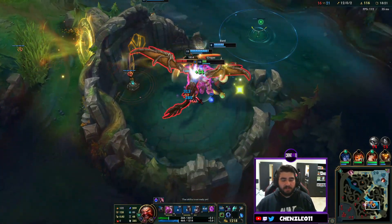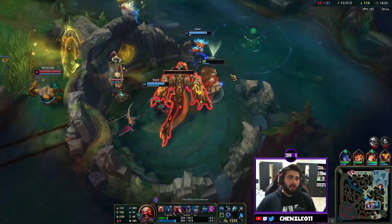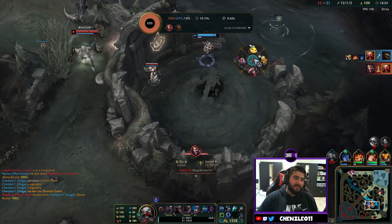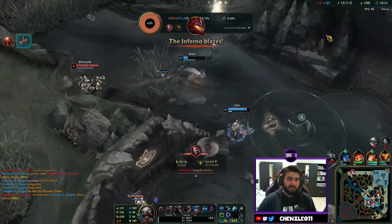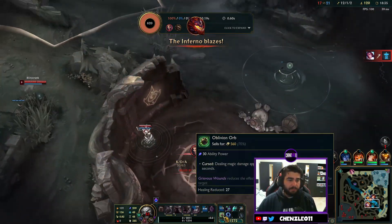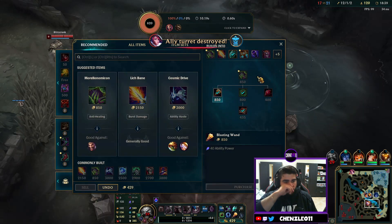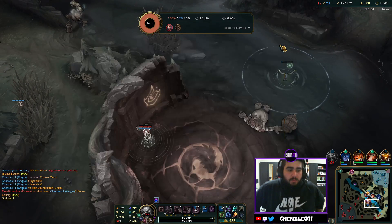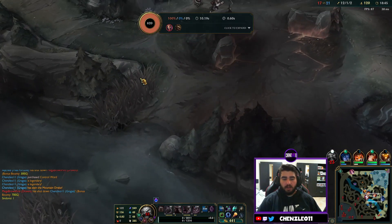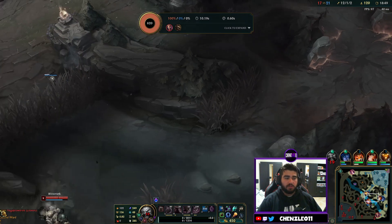We died to the dragon but luckily we got the dragon. Blitzcrank's getting excited trying to get into the team. Morellonomicon is actually super good as well because it's just a league of healing these days — so much healing. Any form of healing cut is good pretty much all the time.